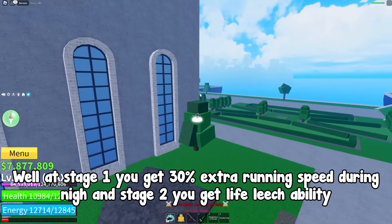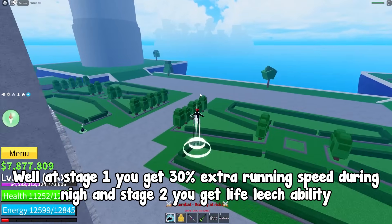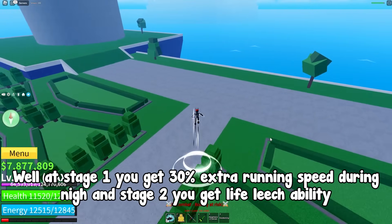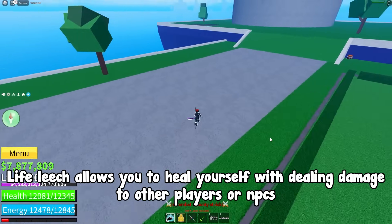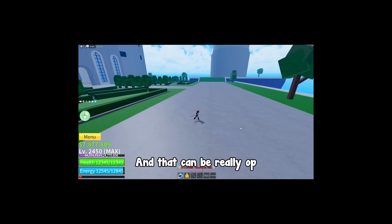You may ask why. Well at stage 1 you get 30% extra running speed during night, and at stage 2 you get the life leech ability. Life leech allows you to heal yourself by dealing damage to other players or NPCs, and that can be really powerful.